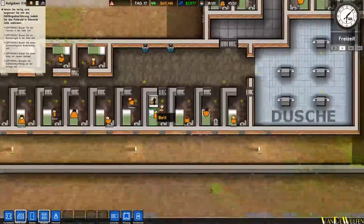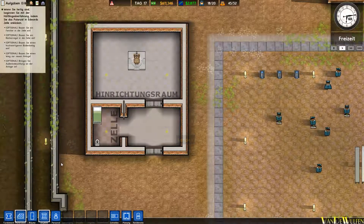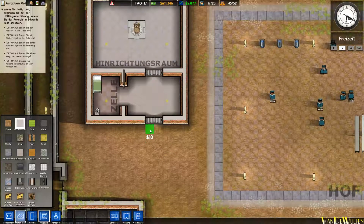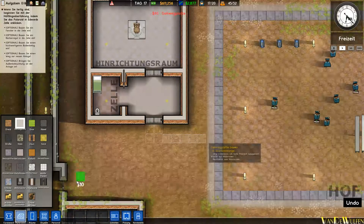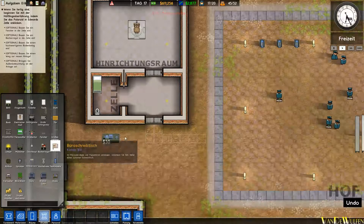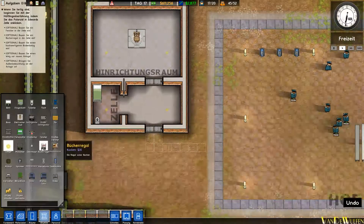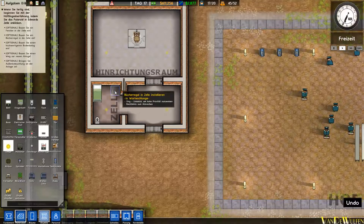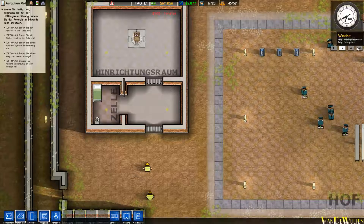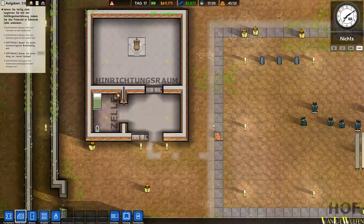Wir statten die Zelle und den Hinrichtungsraum nochmal ein bisschen besser aus. Ist zwar alles nur optional, aber wir machen es trotzdem. Gehwegplatten: wir bauen einen kleinen Gehweg zur Hinrichtungszelle. Dann könnten wir noch Lampen anbringen. Ein Bücherregal – für die letzten Minuten – und ein kleines Fenster. Dann kurz beschleunigen und warten, bis unsere Arbeiter hier alles angebracht haben.